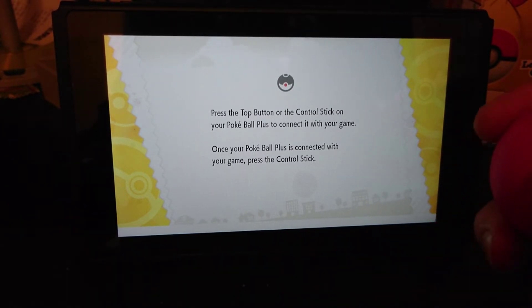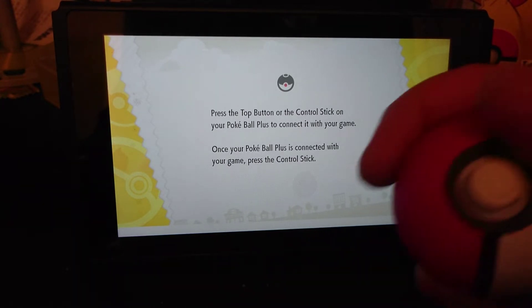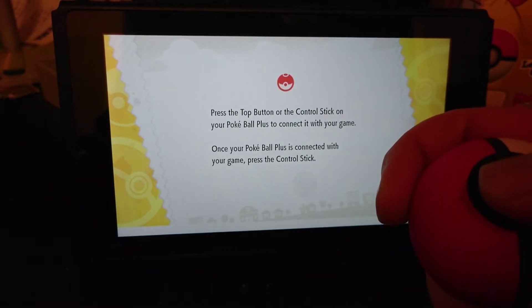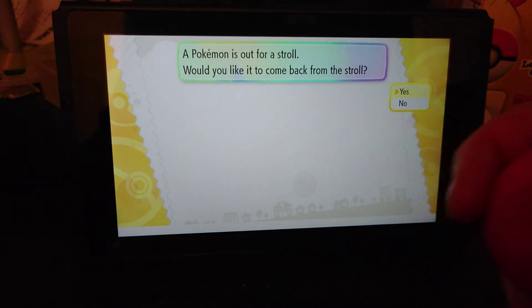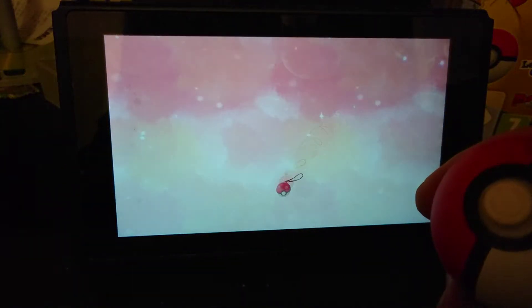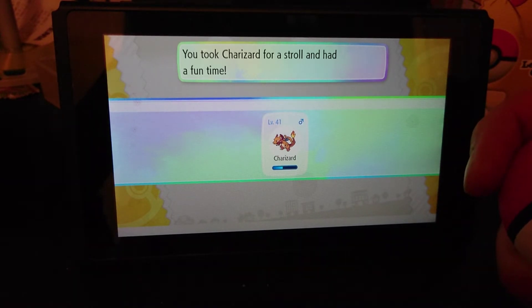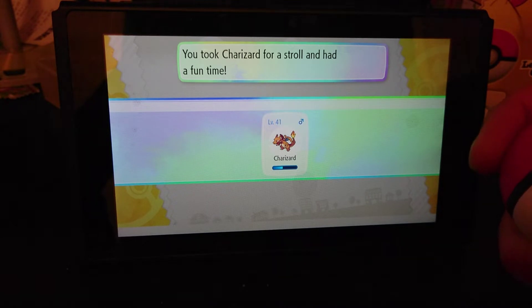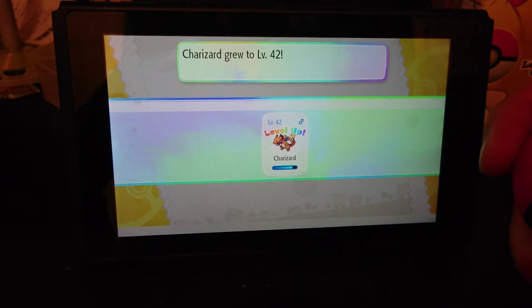If you go to Save and Take Pokemon for a Stroll, we can have a look at the functions right there. I just had to click a bunch of times to connect properly. A Pokemon is out for a stroll — would you like it to come back from the stroll? Yes, I would like it to come back. That's my Charizard and now the sound is from the Pokeball. I haven't had this Pokemon in the Pokeball for very long but it got a bunch of XP points and even leveled up.